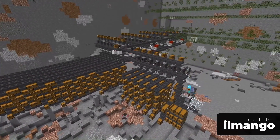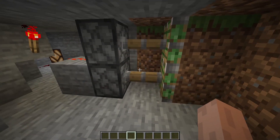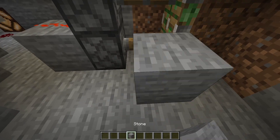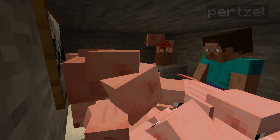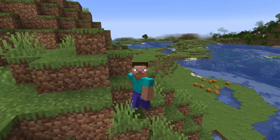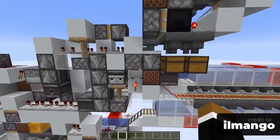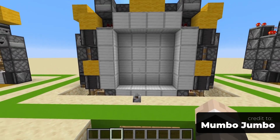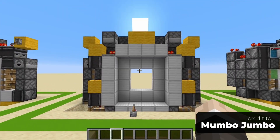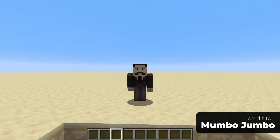No Redstone means no pistons. Crazy entrances are no longer possible for your base — you either use a wooden door or nothing at all. And no more fun traps to design for your friends. No Redstone means no technical community. So much of Minecraft's success on YouTube is due to the crazy Redstone contraptions people will make and show off. Without that system, those people would either be talking about other aspects of the game, talking about another game that better fits them, or they just wouldn't be on YouTube at all.